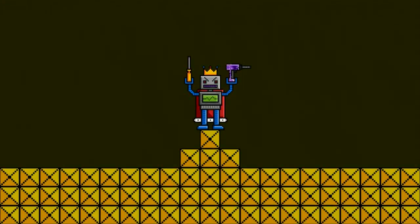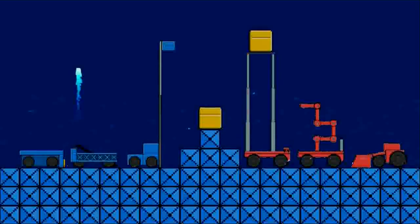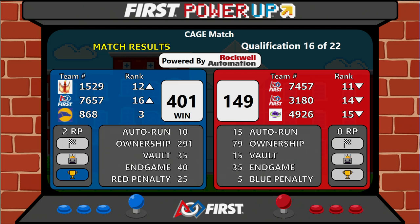We're going to take it up to the scoreboard for that last match. Blue alliance scoring 401 to the red alliance's 149. Blue alliance composed of 15-29, 76-57, and 8-6-8.